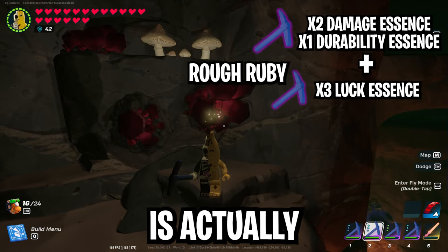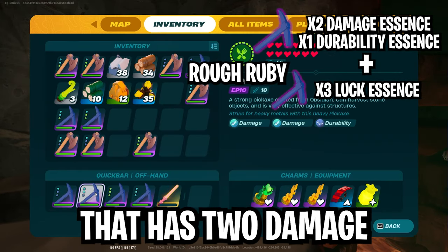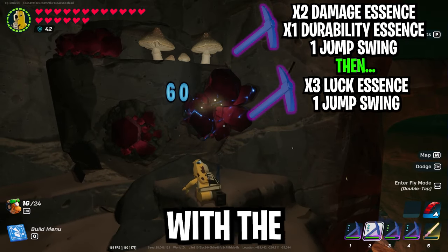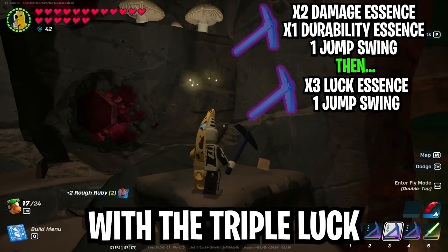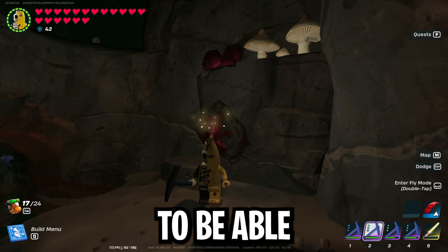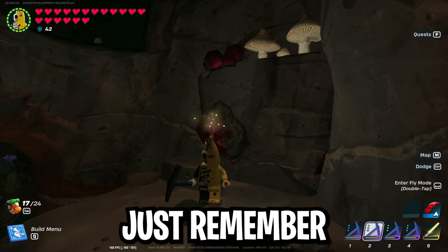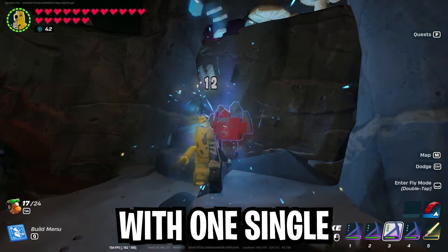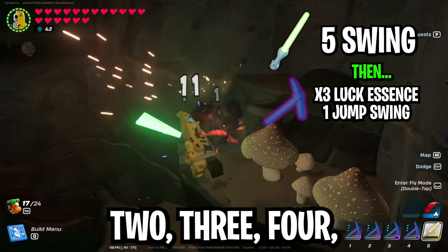Ruby is actually the exact same as bright core. We're going to use one pickaxe with two damage and one durability, and one pickaxe with triple luck. Do one jump swing with the double damage single durability, and then one jump attack with the triple luck to finish it off. Most ruby is in a spot where you'll be able to do a jump attack no problem, but if it's on the ceiling, you can do two regular attacks with this combo and then finish with one single luck attack. For the lightsaber, it's five hits and then one jump attack with the pickaxe.